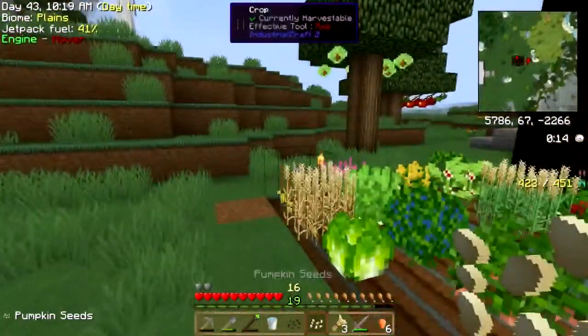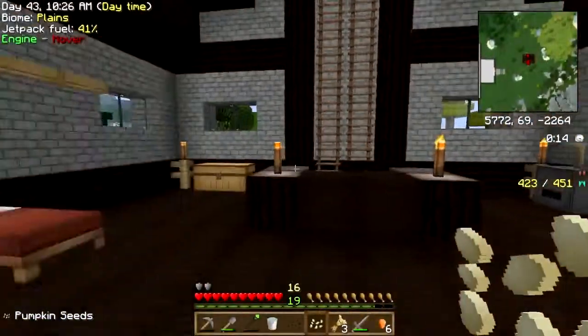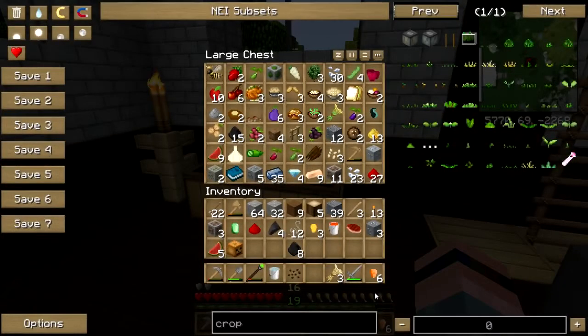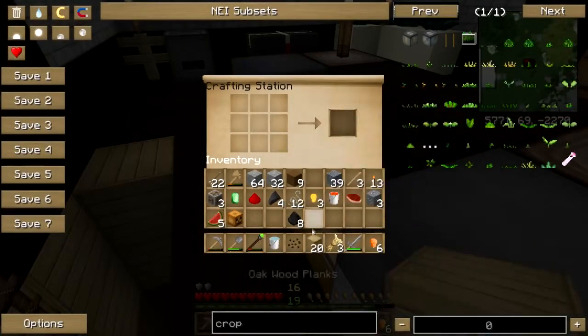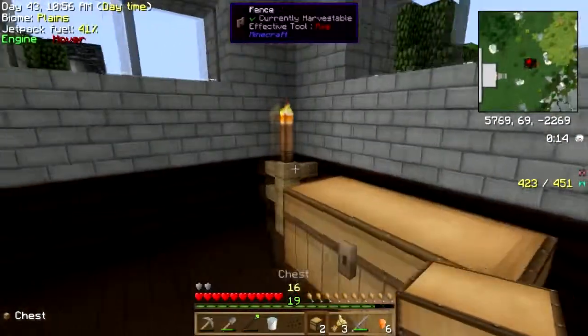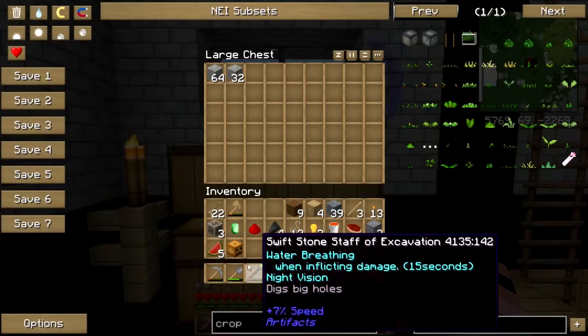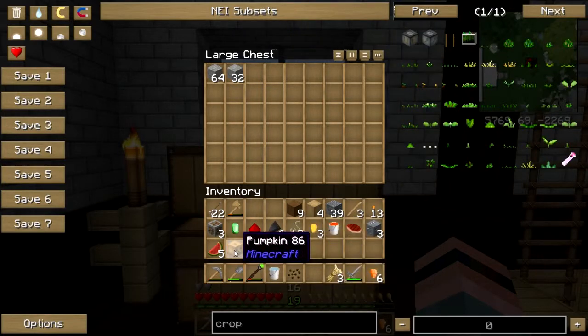I don't think I've got pumpkin seeds in the museum yet. Let me throw these in the oven real quick. I've only got three wheat. I don't have enough storage space — I need more chests. There we go. I'll put the cobble away. I took the metallurgic infuser down to the mine and hooked it up to the redneck reactor; I need to make some machinery.